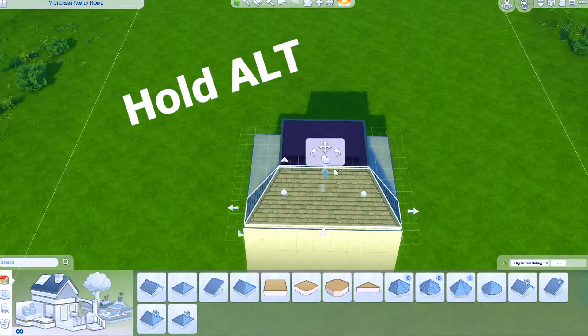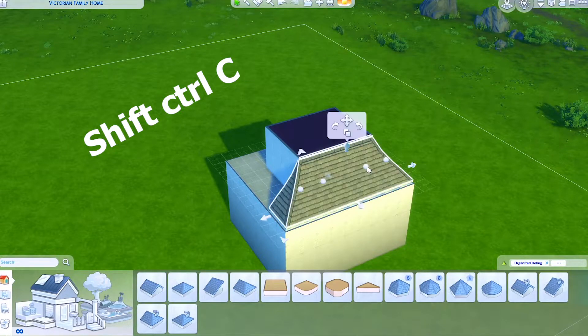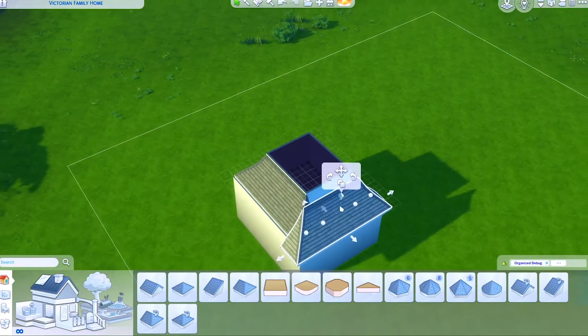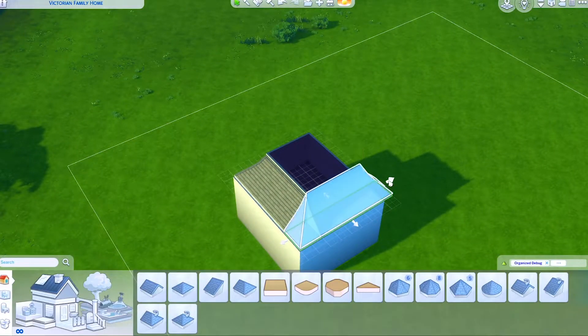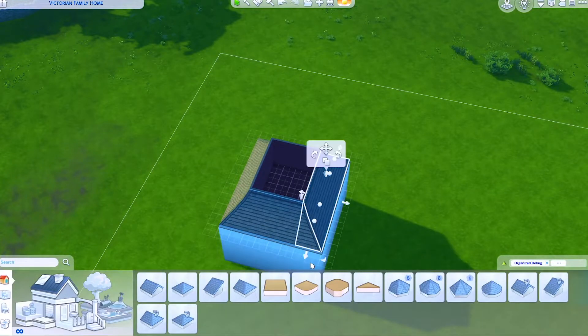If you hold alt you can free adjust the height, or shift+ctrl+c brings up more roofing options to customise the shape. From there you copy the roof piece and then place it all around the small room that you made on top.